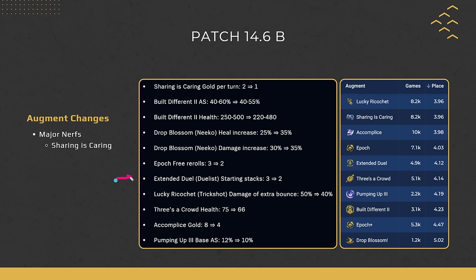Extended Duel for Duelists is going from 3 to 2 starting stacks. This augment was doing extremely well and was one of the main reasons to play Duelists. Going from 3 to 2 stacks is a pretty big deal because the Duelist mechanic requires you to start ramping by attacking — which is why augments like Keepers or getting a Locket from a Dummy or Fine Vhincs were so valuable. Starting 2 stacks ahead is still really good, but definitely not as strong as starting 3.